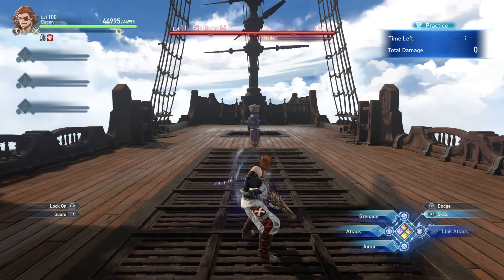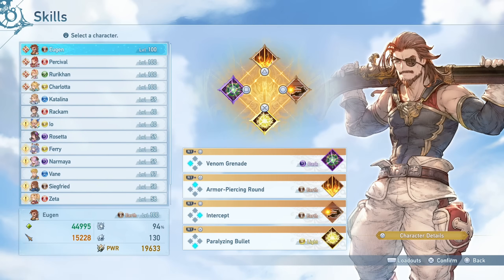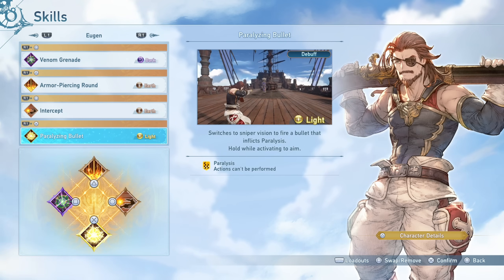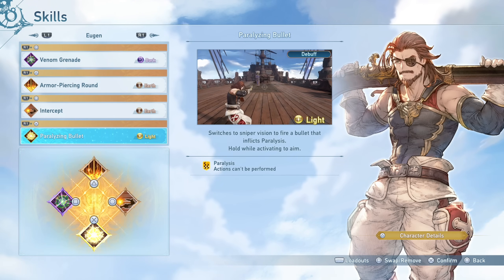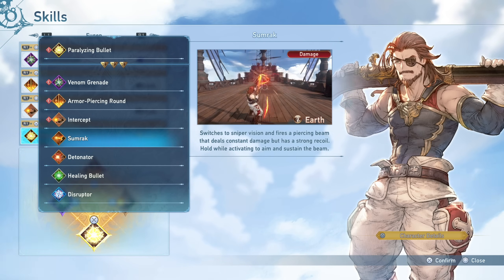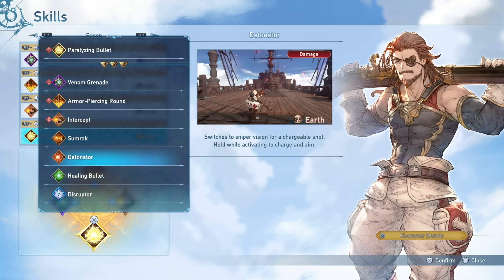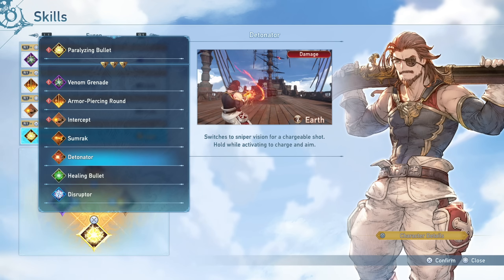Those are the basics of Eugen. Now let's talk about skills. When it comes to the skills Eugen has, let me show you what I personally have equipped: Venom Grenade, Armor Piercing Round, Intercept, and Paralyzing Bullet. This is what I use nine times out of ten. Different people will want different skills for their Eugen builds, and sometimes I'll swap Paralyzing Bullet or Intercept for skills like Healing Bullet or Disruptor. Sumrock and Detonator I don't really consider at all.